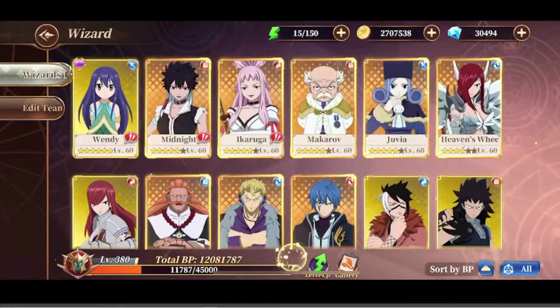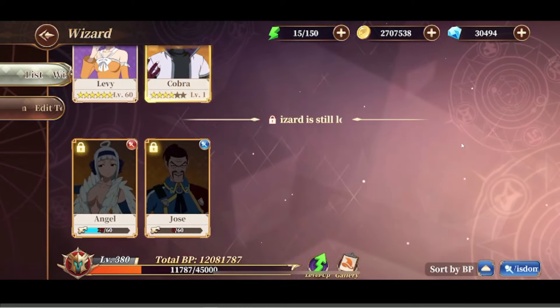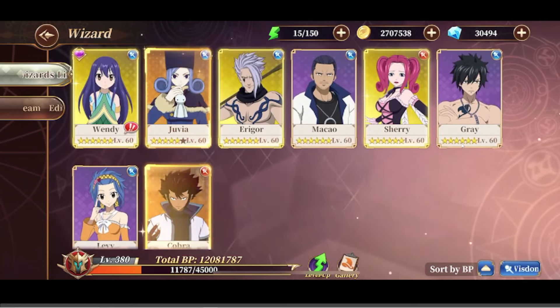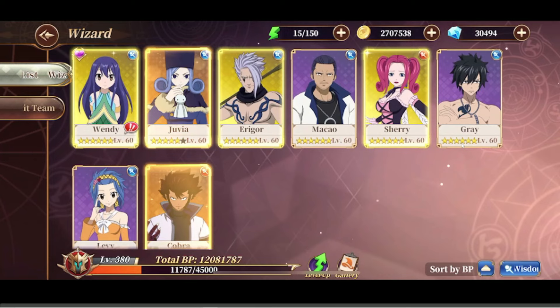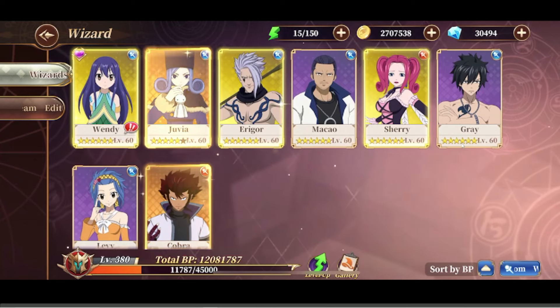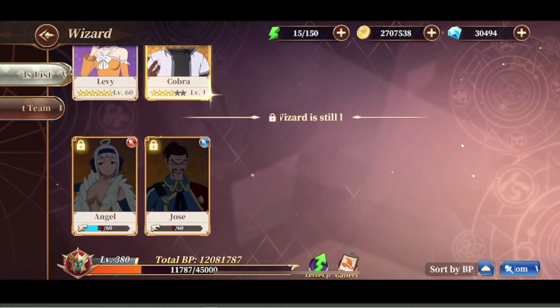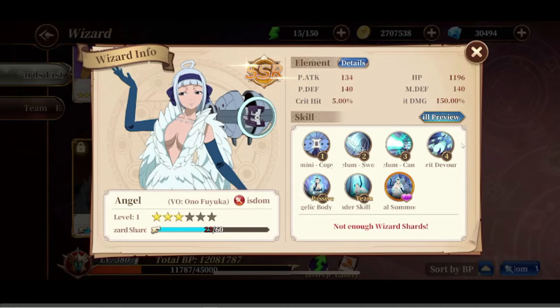She is a wisdom unit, and there aren't too many good wisdom units at the moment. There's obviously Juvia, Wendy — you could argue Gray, Aragorn, Cobra — but other than that they're not really top tier. So we need a good wisdom unit to come out, and we're going to find out today if Angel is that.